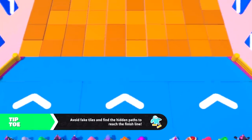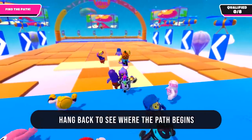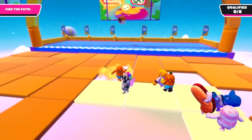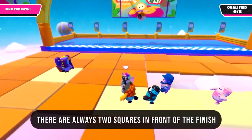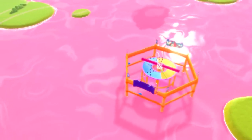Up next is the chaos that is Tiptoe. I usually stay behind at the beginning and wait for everyone else to find where the path actually begins. I've also noticed there's never just one tile in front of the finish line that's real, so as soon as you see two tiles that haven't wobbled, it's safe to beeline it to the exit.